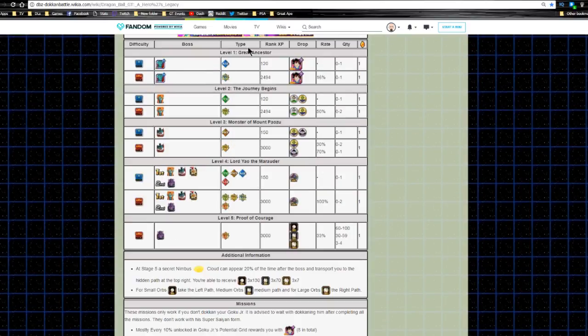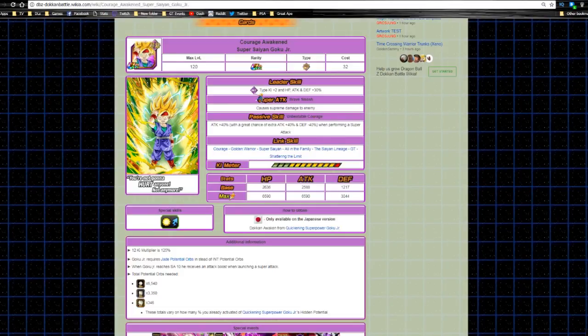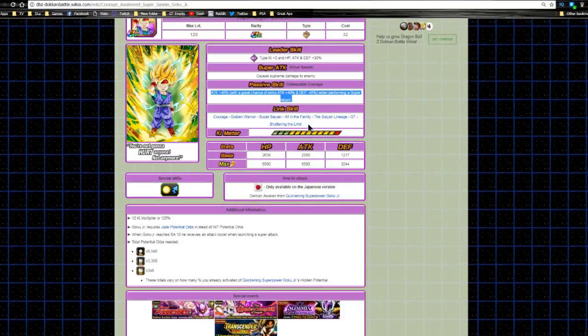When he dokkan awakens, he becomes Courage Awakens Super Saiyan Goku Jr. His leader skill is Intelligence type Ki +2, HP attack and defense +30 — a mini lead, not great for Ki since he's missing one, but there are units that provide Ki support. His super attack is Brave Smash, dealing supreme damage. His passive skill, Unbeatable Courage, gives attack +40% with a great chance of an extra attack +40%, so that's an 80% attack increase with supreme damage — though defense drops by -40% when performing a super attack.